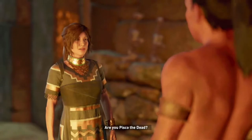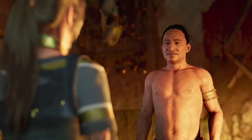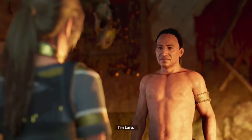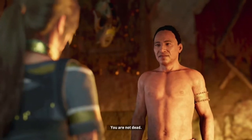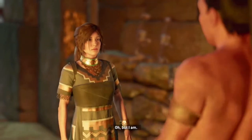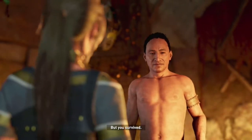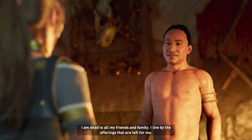'Are you Pisco the Dead?' 'You can see me? At last Pisco is seen! Are you also dead, Ishiki?' 'No.' 'So you are Pisco the Dead.' 'I am Pisco, servant of the gods.' 'I'm Lara — you stole a little boy's dice, can I have them back please?' 'You are not dead.' 'Neither are you.' 'Oh, but I am. As a child I was to be sacrificed. I was brought to the mountain, the ritual was completed, but... only my body survived. I am dead to all my friends and family. I live by the offerings that are left for me.'